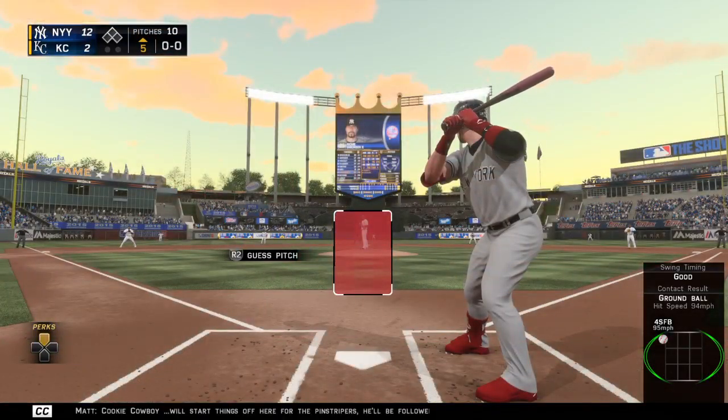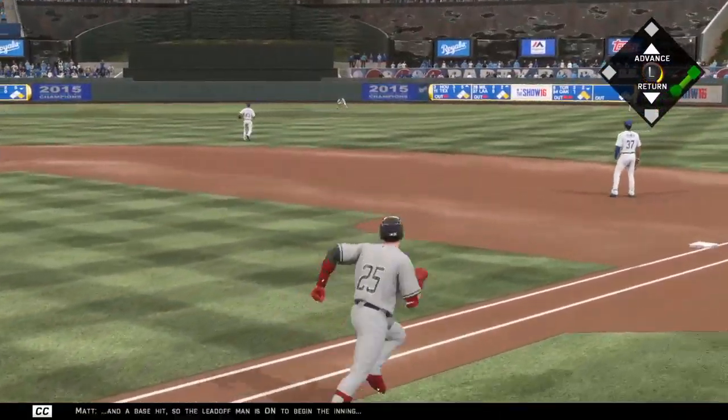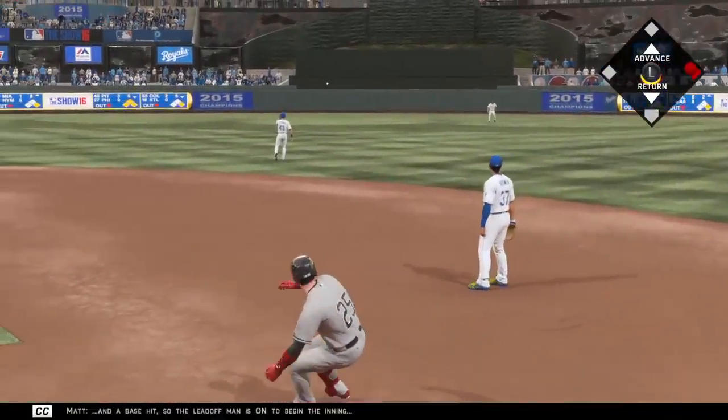Brian McCann. Cookie Cowboy will start things off here for the Pinstripers. He'll be followed by Brian McCann waiting in the on-deck circle. I love a guy like this leading off an inning for you — he makes good contact and he can run. Hit hard towards center, and a base hit — so the leadoff man is on to begin the inning.